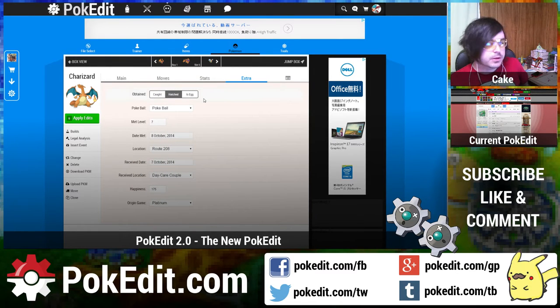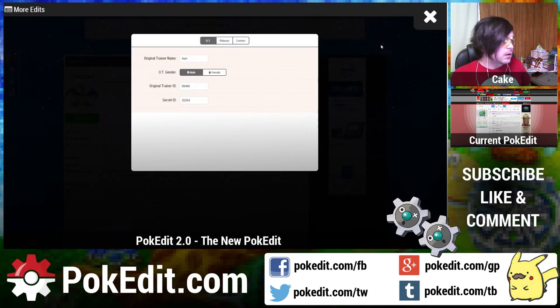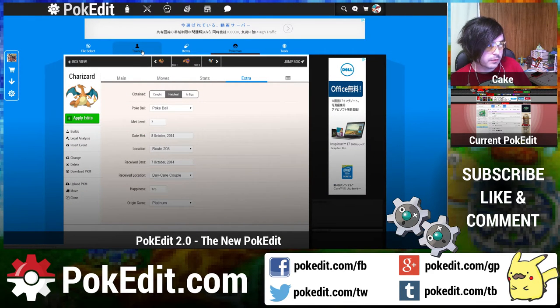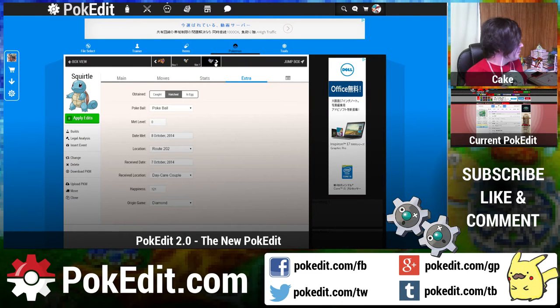The extra tab has ribbons, contest stats, and OT data. You probably won't want to be messing with this much unless you really know what you're doing. The reason OT information is in here is because in the editor there's a trainer tab, and whatever you set as your trainer data there it's going to apply to all your Pokemon anyway, so you most likely won't be changing that very often. Basically we combined Pokemon Maker features with the editor to make a really nice save and PKM editor.